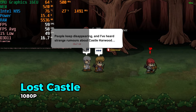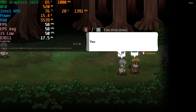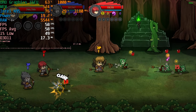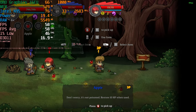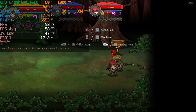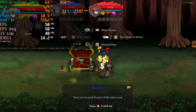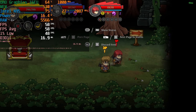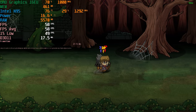Another multiplayer title that is an absolute gem is Lost Castle. This is a 2D side scroller dungeon crawler where you go through different levels with different paths, pick up items and loot, clear through levels before getting to bosses, and work your way toward the end level. Things become more difficult as you progress and it is essentially a roguelite — once you all die, you all die. There is so much depth for such a simple 2D game, and you can play with up to 4 friends.